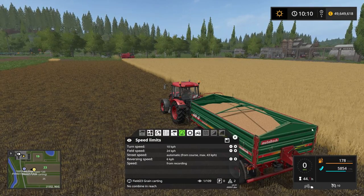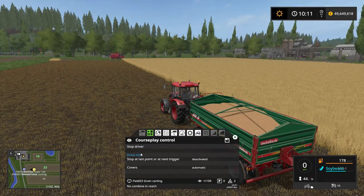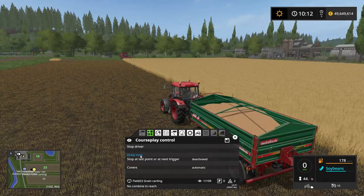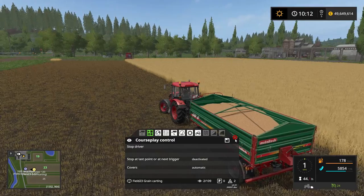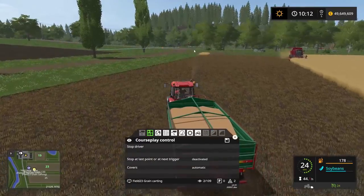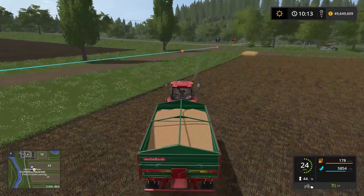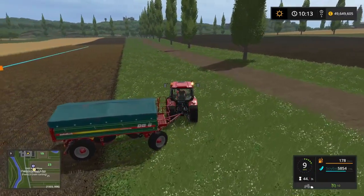And that's a really good feature. Now we could sit here and wait for the combine harvester to be full again, or we can go into this option and say 'drive now'. That will trigger Courseplay to drive to the silo. So let's go ahead and press that. Now the Courseplay driver will drive over to the start of the recording and turn around and try to drive the course the best it can.